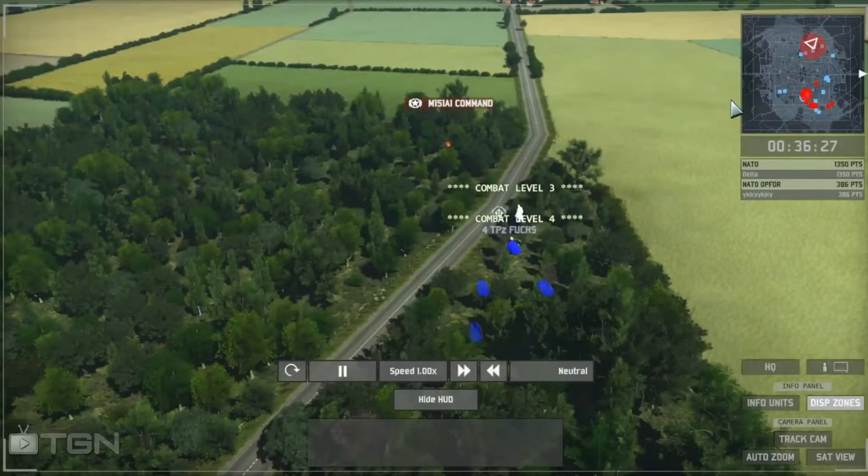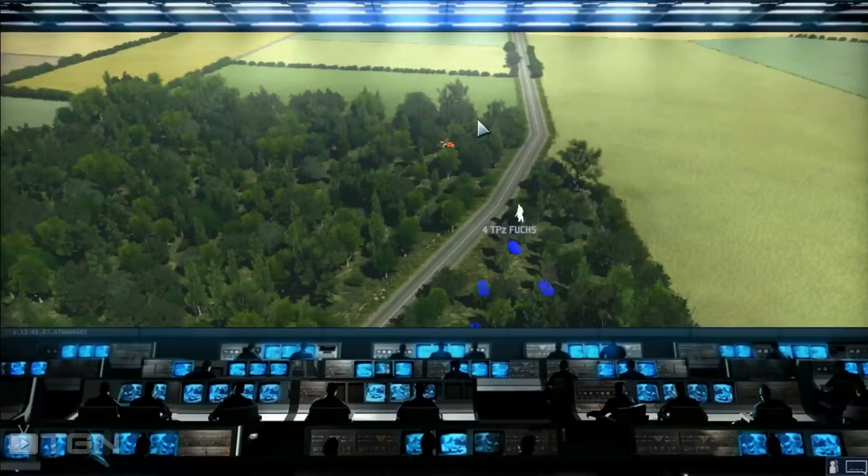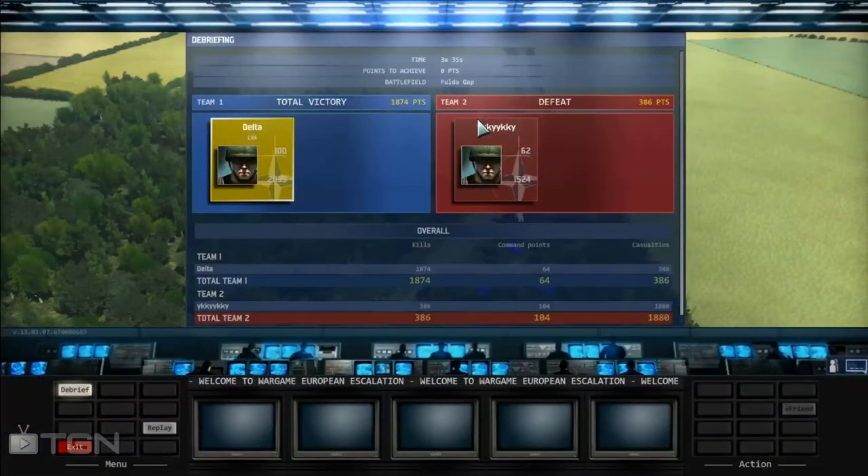This could be the big game-defining moment. The TPZ Fuchs fires — the kill is good! Delta ranks up to level four, double rank. Delta, with a very powerful defense of a very hard rush, is able to move on to Round 10: the finals, where he will be playing for $1,500 and a guaranteed laptop. Thank you for joining me — my name is Trollmaker, and I'll see you next time.